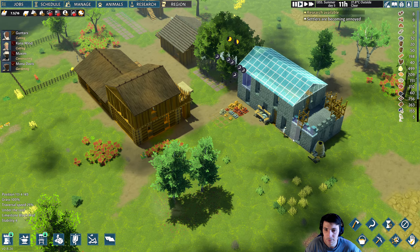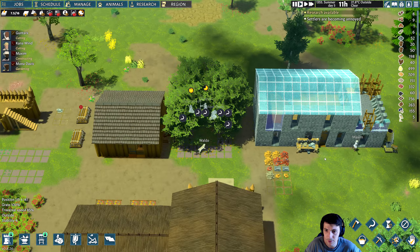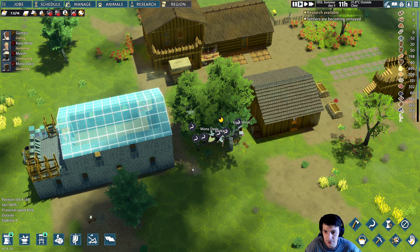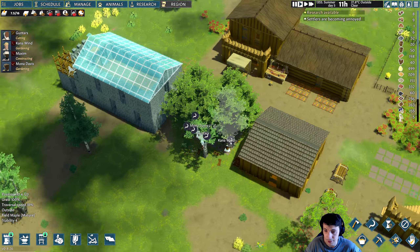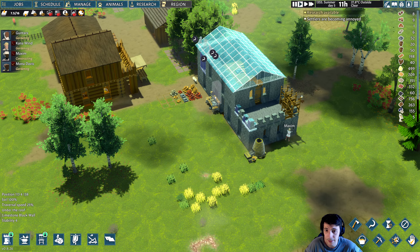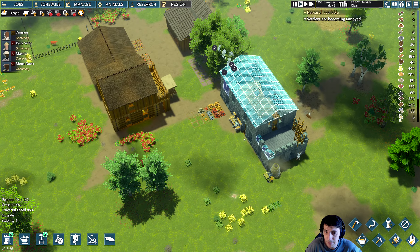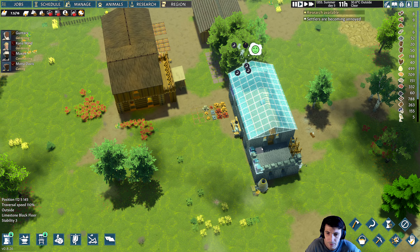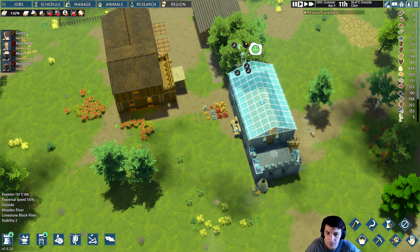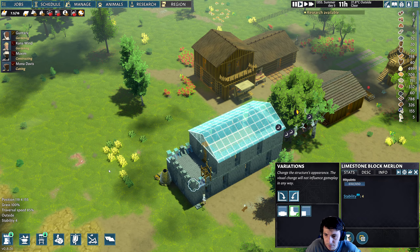Welcome, everyone. I'm a rough pebble and we're playing some more Going Medieval, picking up where we left off in the prior episode. We're doing some harvesting of our little forest, and we're continuing to build out this little keep — a slightly larger stone home. We'll probably make a little balcony on this side as well. We'll build it the way it is right now and fix it up later.